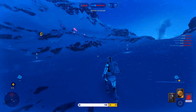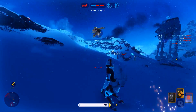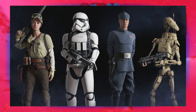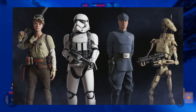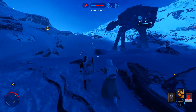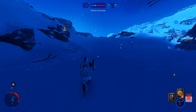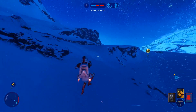Last but not least, let's talk about outfits. Here are 4 to share first: the B1 battle droid of the CIS is for the assault class, the rebel marksman is from the specialist class, and the First Order mega blaster heavy assault stormtrooper is their heavy trooper for the First Order. We also have Last Jedi themed looks for Kylo Ren and Rey as pre-order and deluxe edition bonuses.